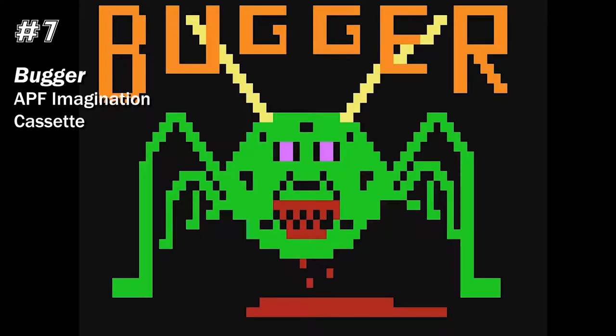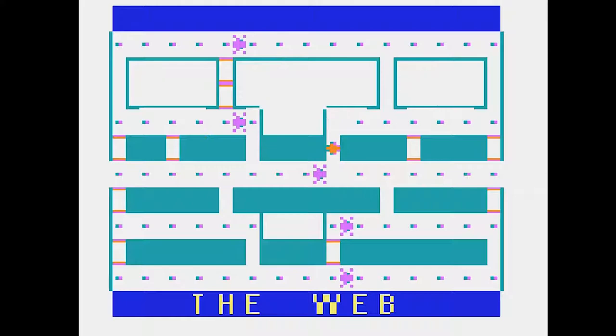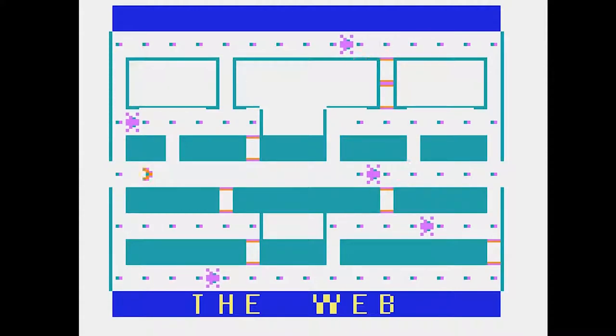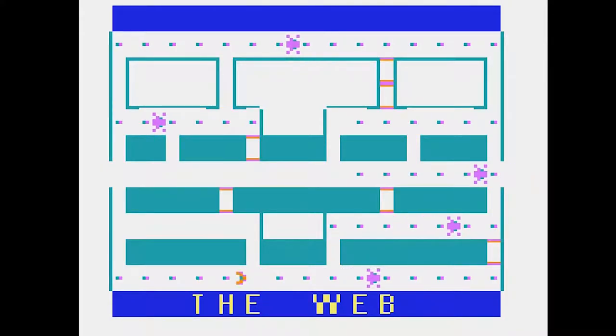Number seven is Bugger. Your little bug is falling into a wide spider web. Any game that loads with audio on the cassette track is already going to get a little bonus points. This one includes a nice opening screen graphic and an arcade game written in machine language, because the speed is so much better than the basic programs on the APF. It's highly unpredictable in how fast the little buggers move around their areas, making it extremely difficult. But I've played it again and again because it has some level of challenge, and that makes it pretty fun.